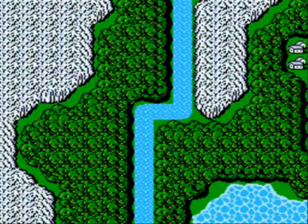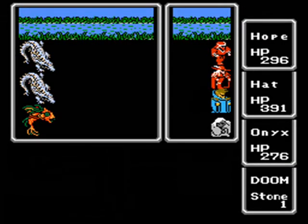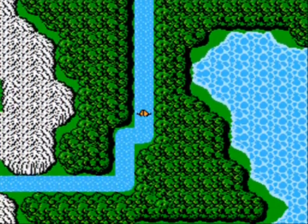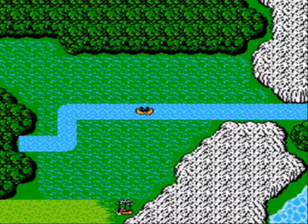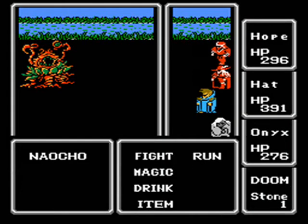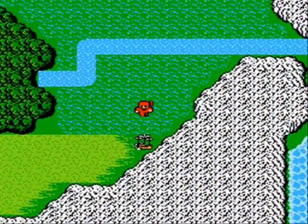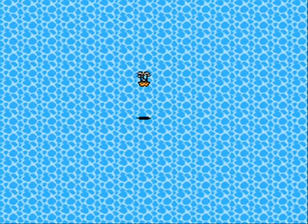We're headed back to the airship right now, just avoiding all these random encounters on the canoe. It'll only take a second to get down to Melmond. Once we get there, it's as easy as talking to the doctor and learning our new language. The town is just pretty much surrounded in tombstones, and the ground is all rotted and everything.